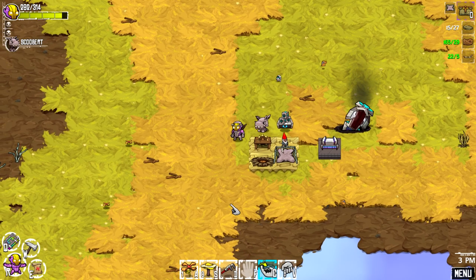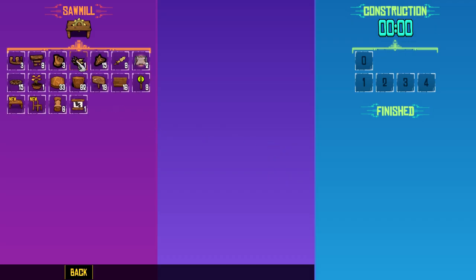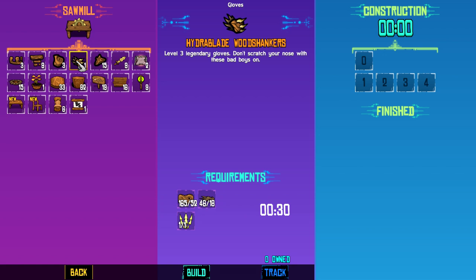So I've done some grinding off-camera — 165 rocks. And I've also found the Hydroblade wood shankers in here. I hope you can peel your hand off your face from all the face-palming. Sometimes I just totally get lost in what I'm looking at. I was looking for this and I didn't see it up there, so I wanted to build this with you guys, see if we can do it. Let's build it up.